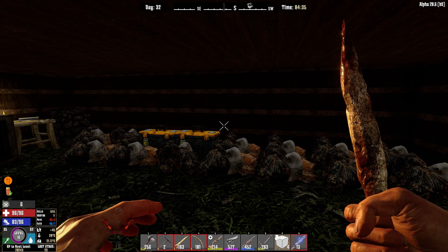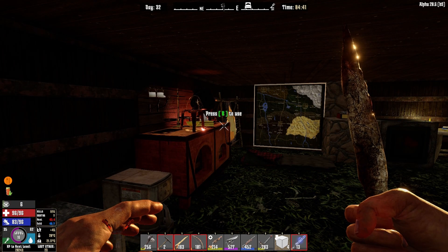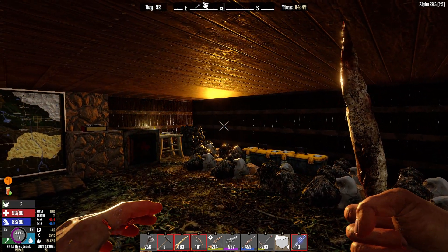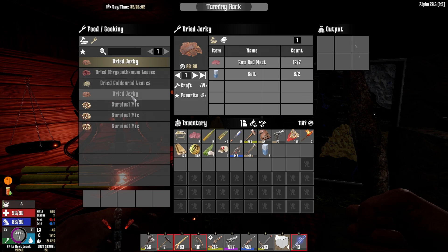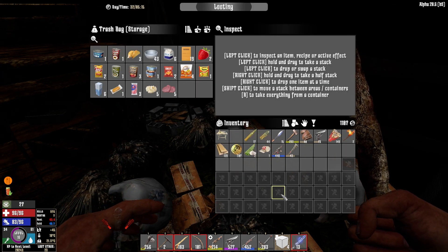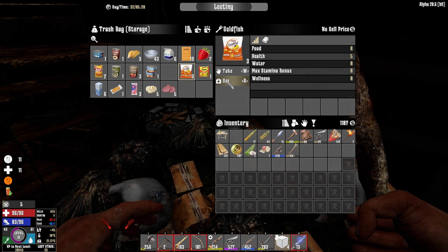We're going to stay quiet for a second and hope that they don't attack and that they just move on past. That's a fire zombie - go on, keep going. We're going to use our tanning rack to make some dried jerky to see what this has as a food value because it's a great boost to food. So it looks like there's a few options but for now we're just going to have to make use of pre-prepared things. Takes away some water but oh well.